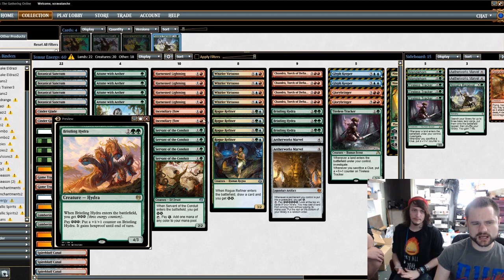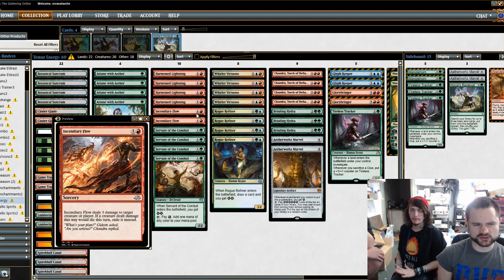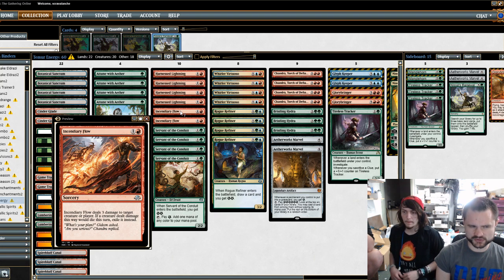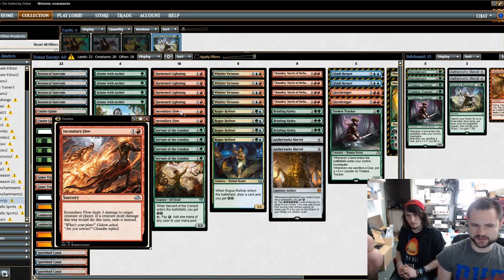Incendiary Flow was a metagame choice just because of Scrapheap Scrounger. You could say Magma Spray, but I like the ability to actually go to the face with Incendiary Flow. It did win me some games by redirecting toward Planeswalkers or just flat out killing my opponent. Two-of was the right number because we have 4 Harnessed Lightnings and 2 Incendiary Flows — it's just better than Oath of Chandra. Even though we're running 6 Planeswalkers, I don't think you get enough value out of Oath without it being bounced by Felidar Guardian.